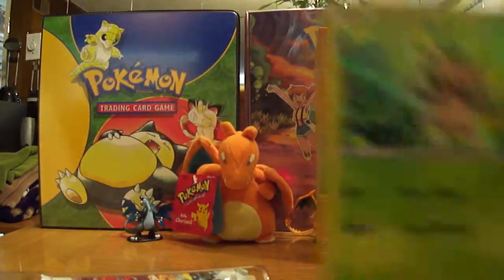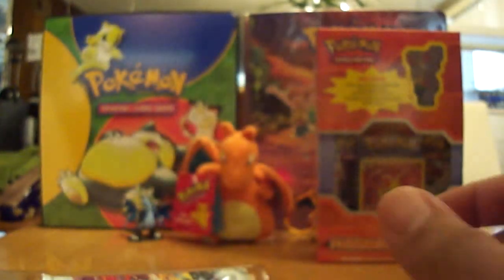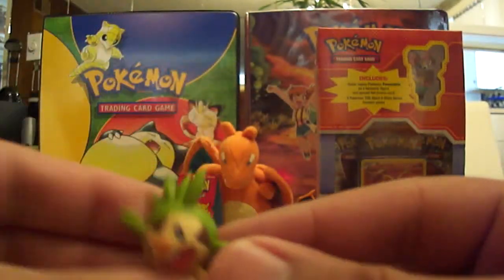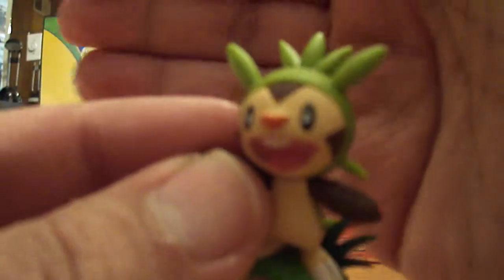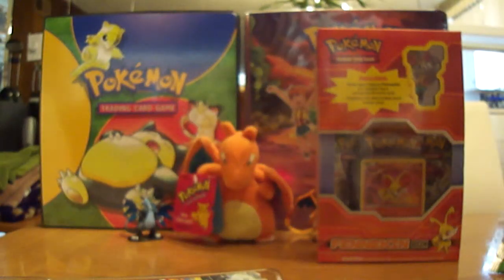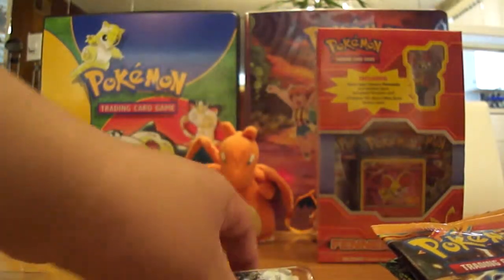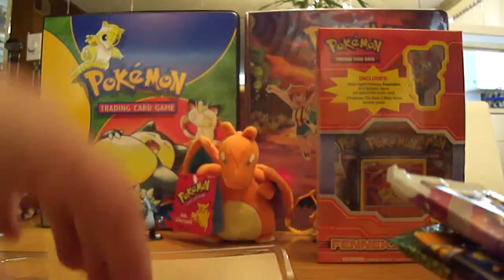The Blackstar promo is actually XY number one — a nice hollow Chespin. And we got a nice little Chespin figurine with a little patch of grass. Same as the last box, same exact three sets: Plasma Blast, Boundaries Crossed, and Dragons Exalted.